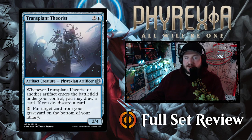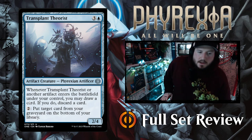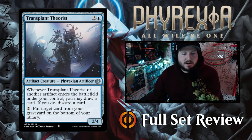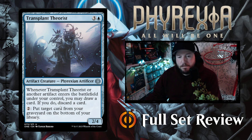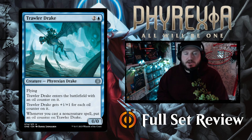Transplant Theorist — three and a blue for a 2/4 Phyrexian Artificer artifact creature. Whenever Transplant Theorist or another artifact enters the battlefield under your control, you may draw a card; if you do, discard a card. That's not bad. Pay two: put a target card from your graveyard on the bottom of your library — I'm not sure why you'd want to do that, but sure.